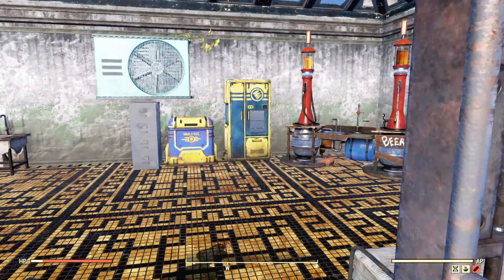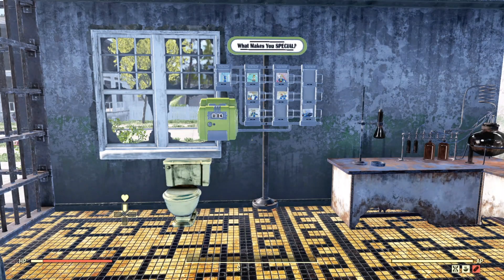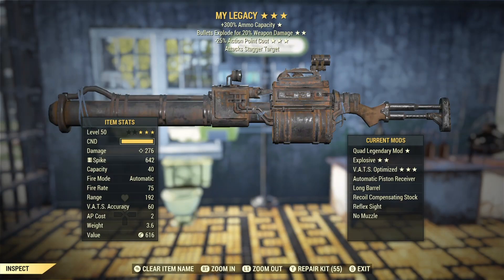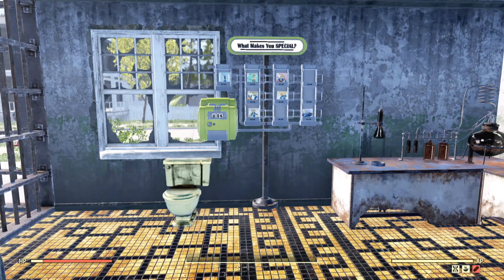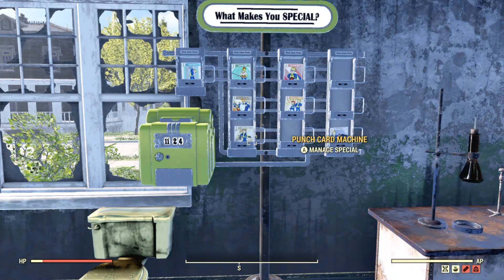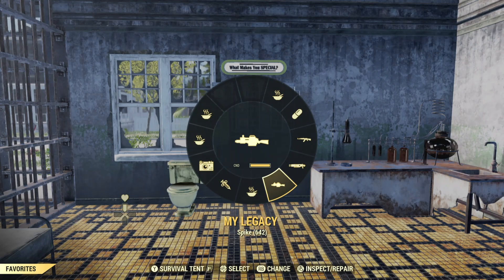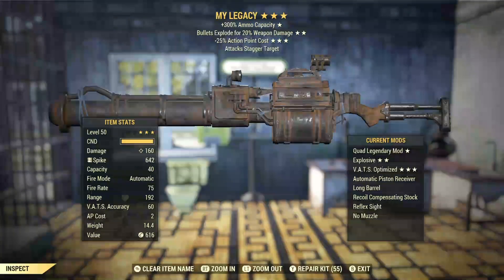I can kind of show you here — I'll pull out my legacy, as I call it. The bullets explode for 20% weapon damage, so with my build it's right now shooting 276 damage. But if I go into my crafting loadout, it takes it down to 160, so you can see how well those cards work.